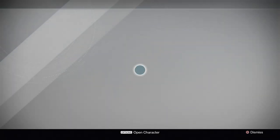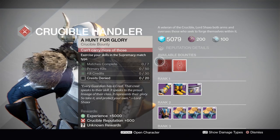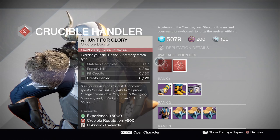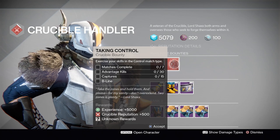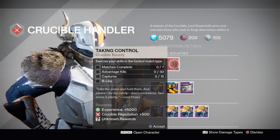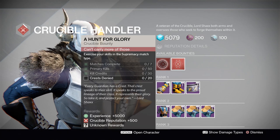Down in the tower, make sure you pop over to Shaxx to pick up both of his bounties. We have Hunt for Glory, which is in the Supremacy match type playlist, as well as Taking Control. You'll absolutely want to pick this one up because Iron Banner is going to be Control this time around. You're going to get Nightfall tier rewards for both of these, so you may as well pick them up.